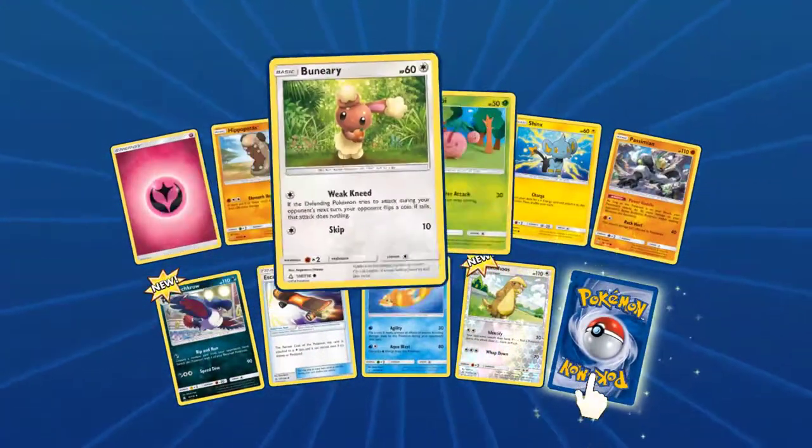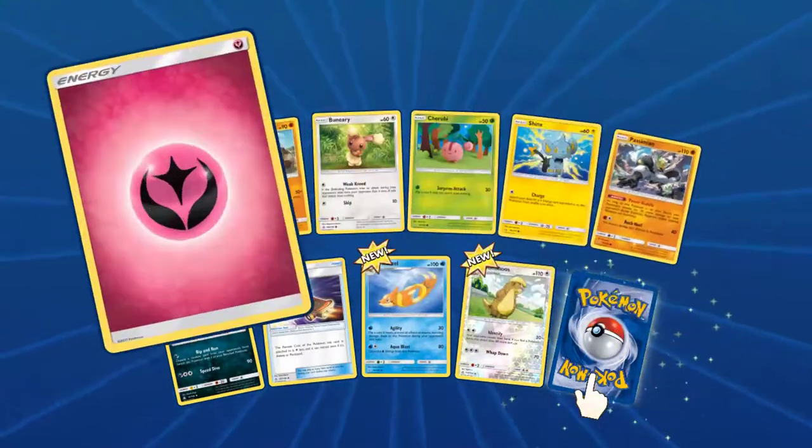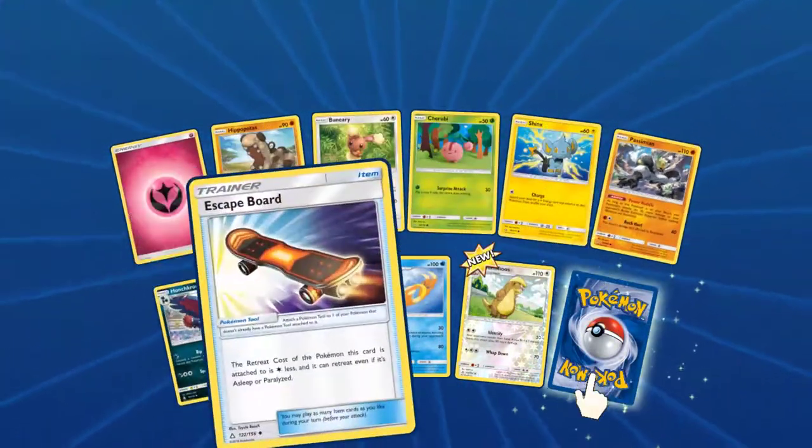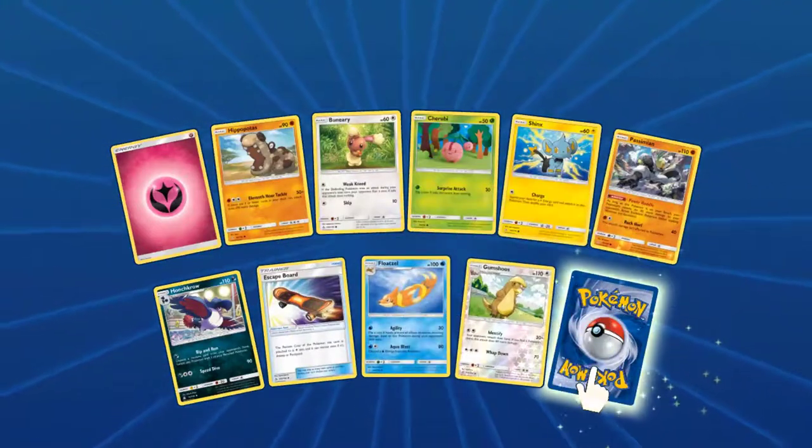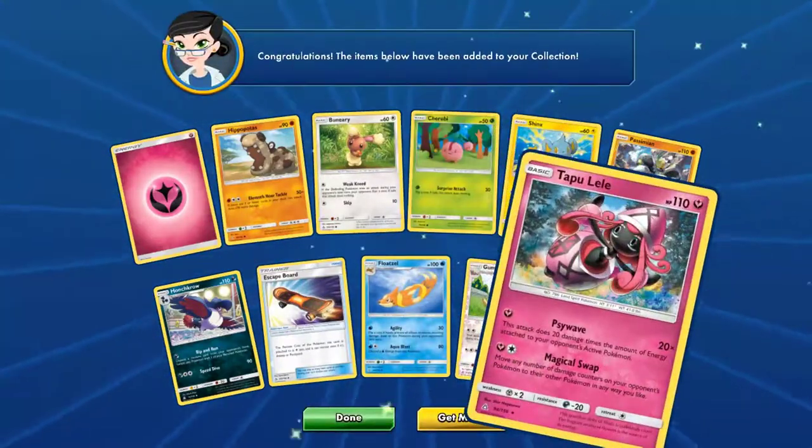Fourth Ultra Prism pack: Hippopotas, Buneary, Jeruby, Shinx, Passimian, Hard Crow, Escape Bot, Float Soul. Reverse: Gumshoes. And our rare: Tapu Lele.